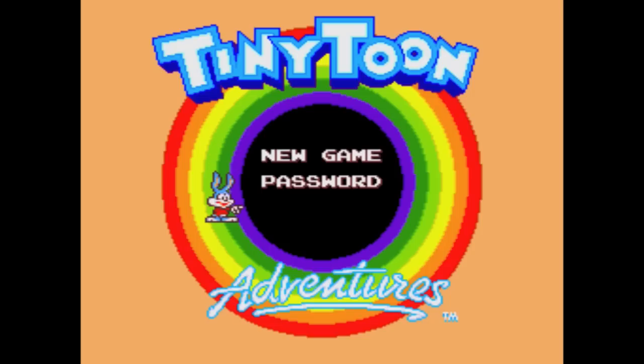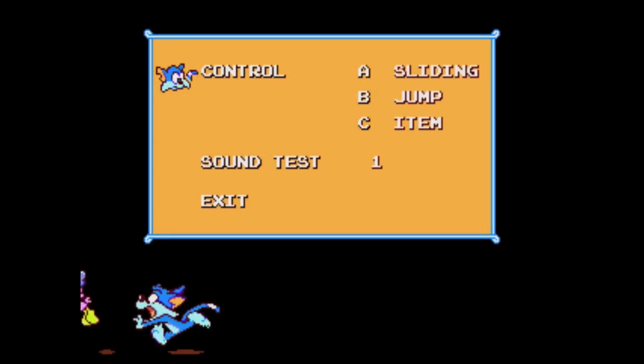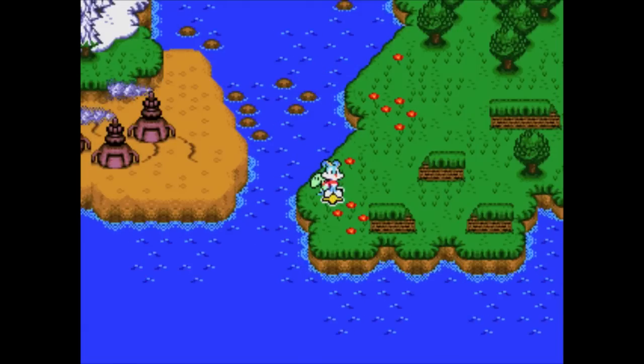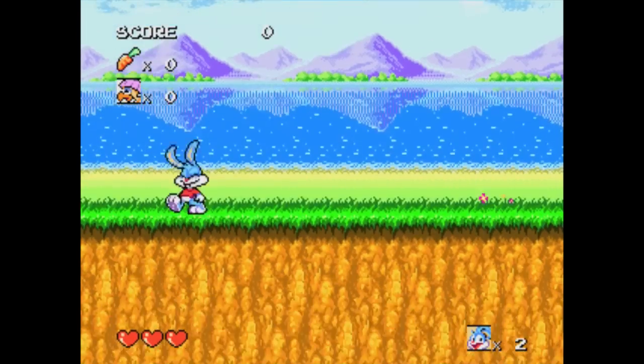OK, just sorting out my controls for a bit. Here we go. So at start-up you've basically got this little map screen here — it basically shows all the levels and things.